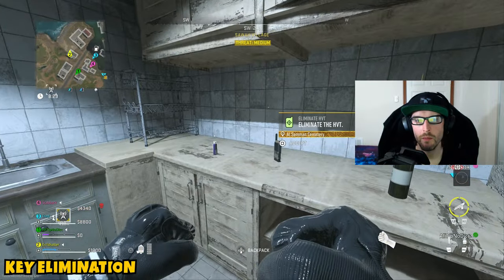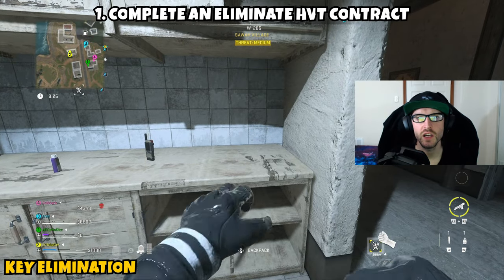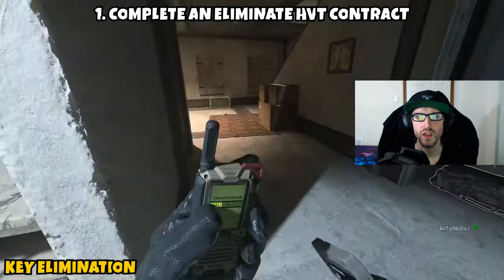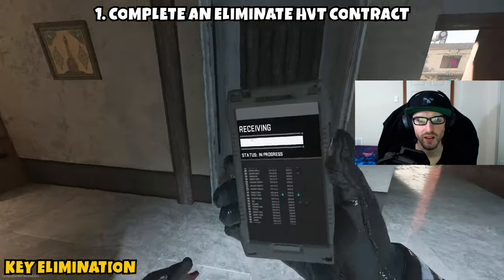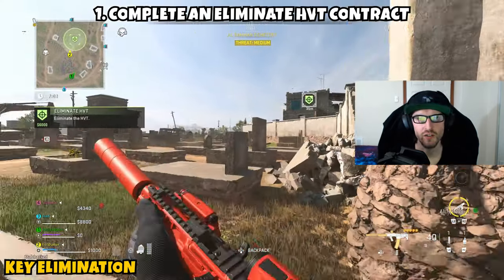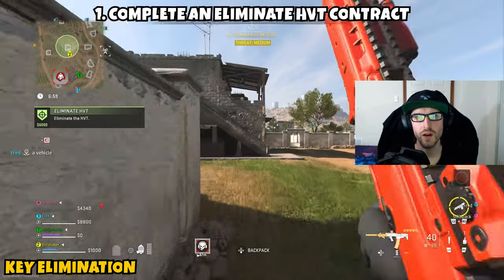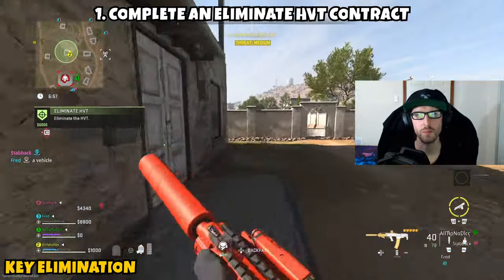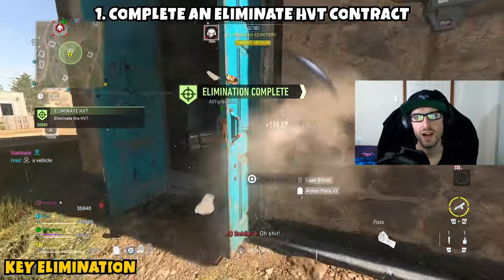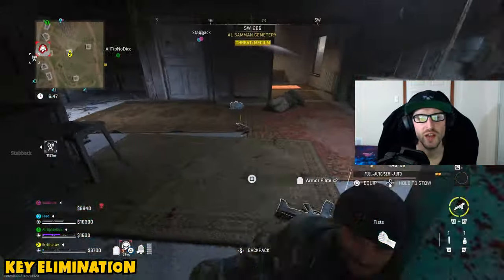Next up we have Key Elimination. This one is going to be a three-parter and you can do Al Mazra, Ashika, or Vondel. Part one is asking us to complete and eliminate HVT contracts. Once you infill, open up your tac map and look for the contract phone with the crosshair on it. Ping it, head over, and grab it — it will mark a specific high-value target on your map. Head over to them; they're usually wearing something different than the rest of the AI. Eliminate them to complete the contract and Part 1.